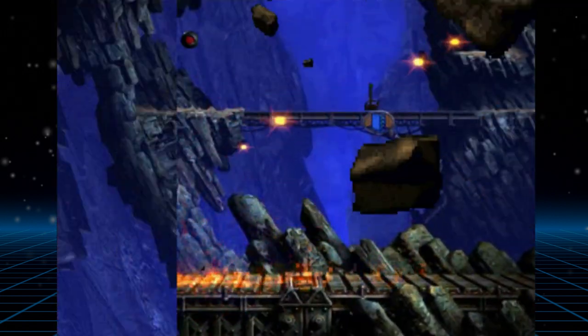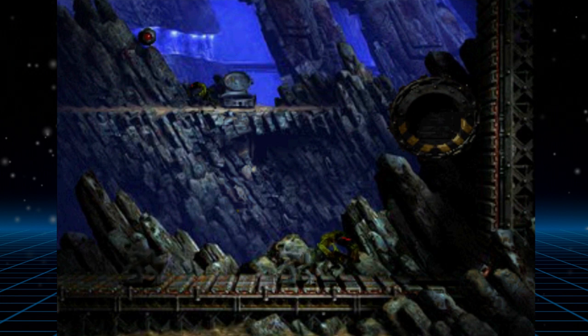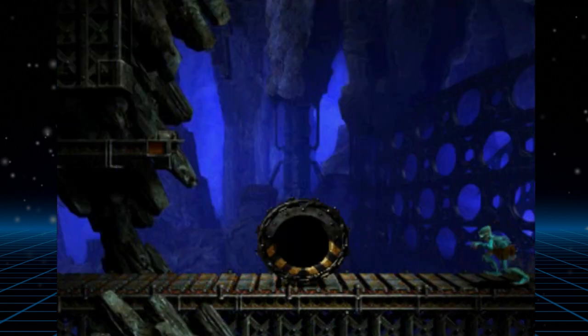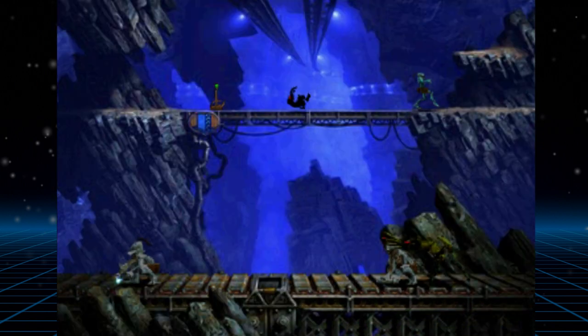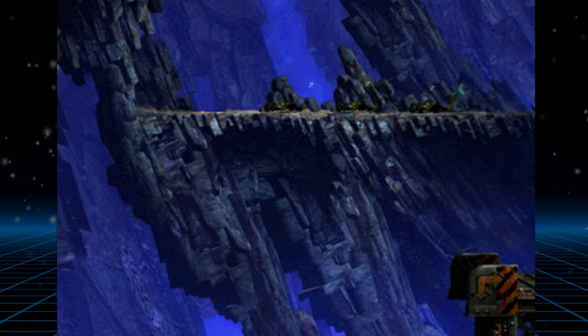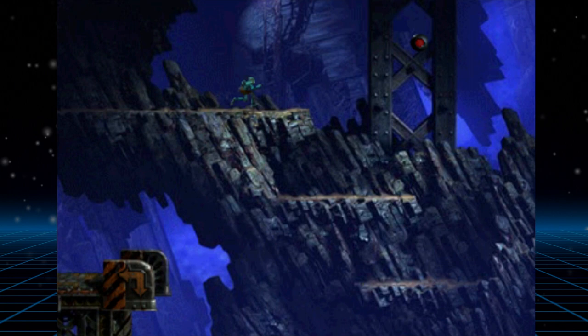It's slightly odd that this is the only vehicle in the entire game — it would have been really interesting to see other contraptions Abe can use. But maybe that's asking for too much; the game is already brimming with content. I can't believe how long we've been going and we've not even left Necrum Mines yet. It's safe to say the scope of this game was much greater than Abe's Odyssey, and even though that game had a lot of variety, Exoddus has even more.